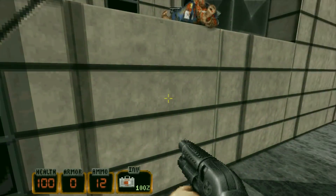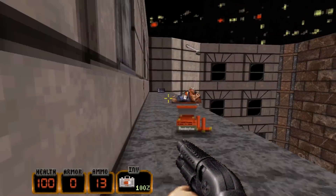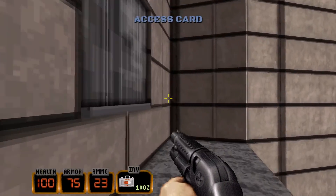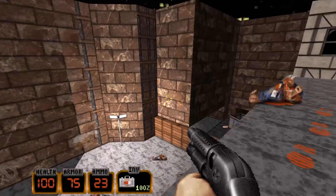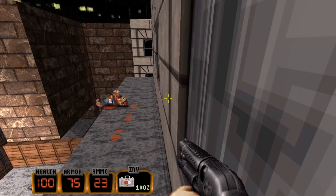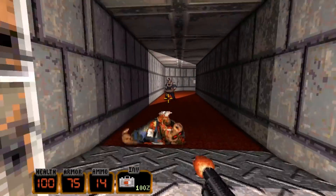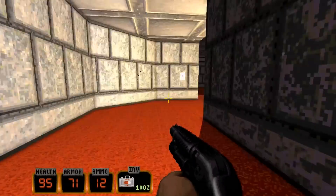So to open the hotel, you have to climb up here and get the blue keycard. Why the fuck would a blue keycard be up on this roof? I don't know, but it's awesome. These pigcops are just like, 'We're waiting for you, motherfucker. We're just going to get you right off the bat.'